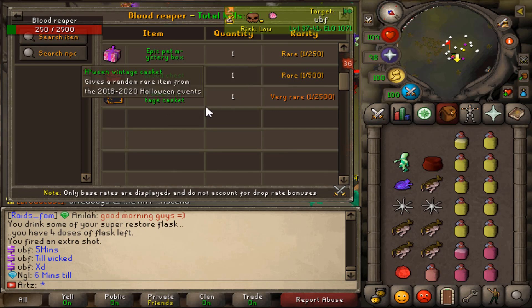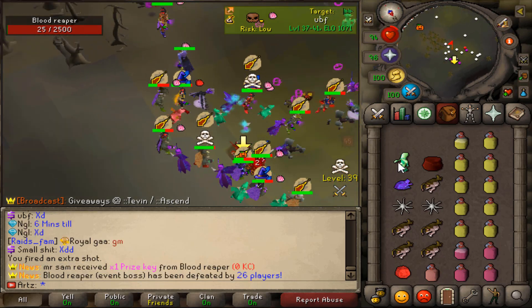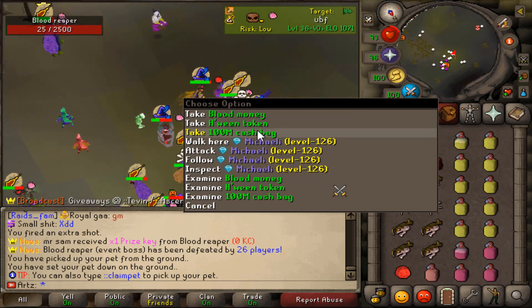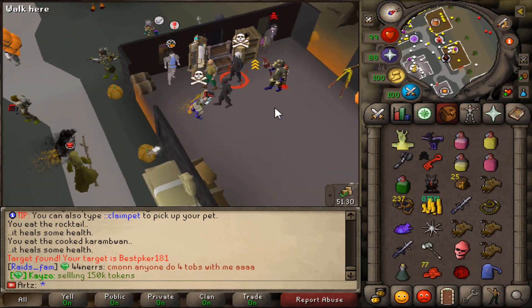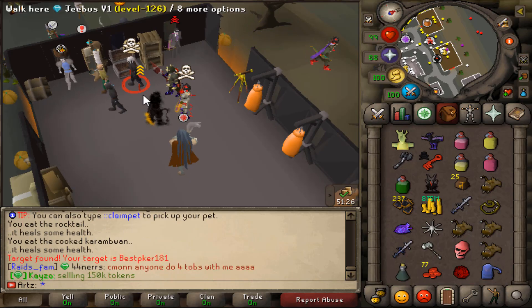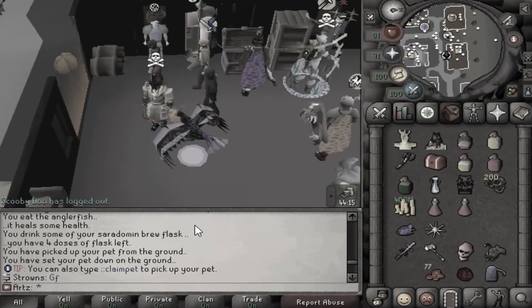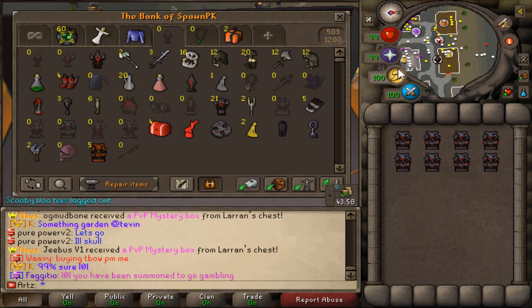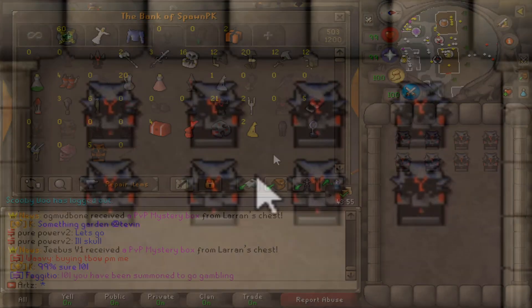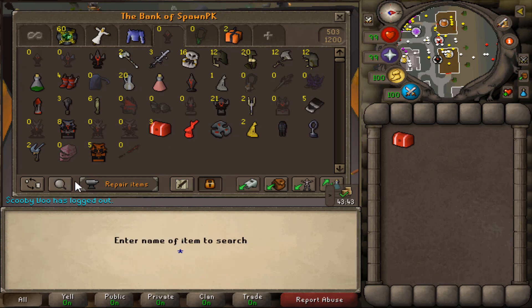Quick little blood reaper kill. Who's ready for me to get this vintage casket so we can rip it open? Good luck — and nothing. Someone got a prize key though. Let's get our tokens and get out of here. Of course the one fight I decided not to record, we get a freaking bloody key. Hell yes! We're going to enchant it and not make the mistake we did last time without enchanting. We got a casket and another tier 10. We are at 10 million bounties — two more tier 10s away from getting our last cursed relic piece.